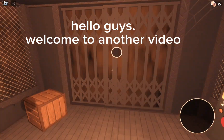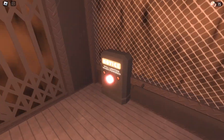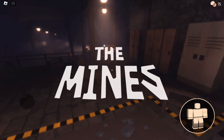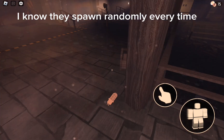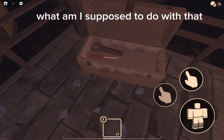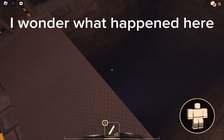Hello guys, welcome to another video. Today I'm going to be playing Doors Floor 2. It seems like I'm going to have to find these light-looking things — I know they spawn randomly every time. A glow stick? What am I supposed to do with that? I wonder what happened here.